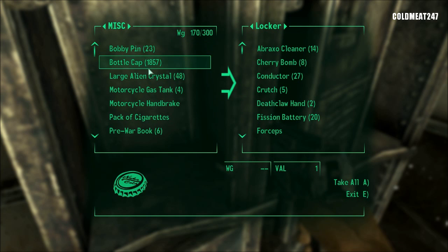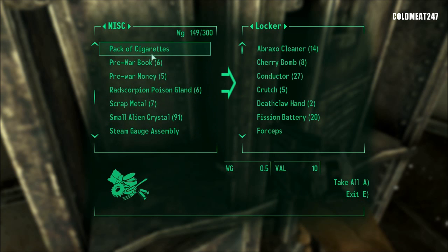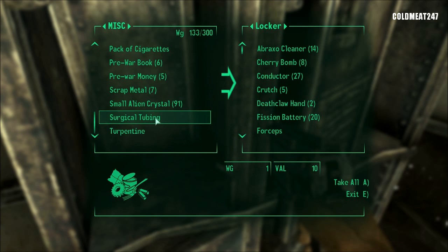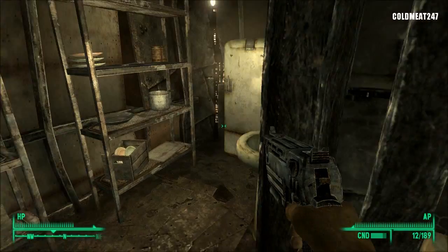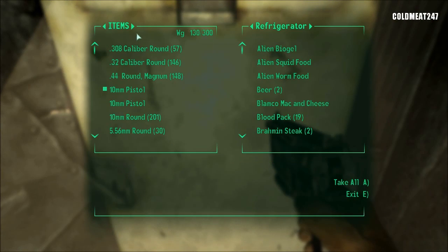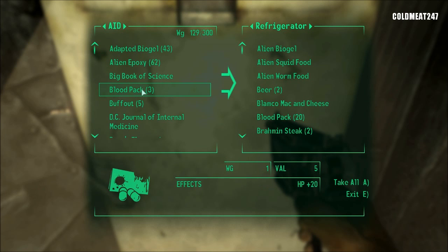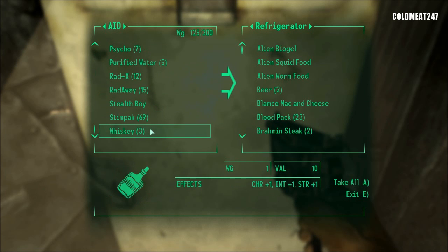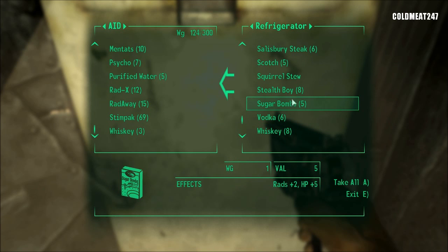Let's go to miscellaneous and drop a lot of stuff: tanks, handbrakes, the book. The money we're keeping. I'm gonna drop all of this — steam coach assembly, tubing, turpentine. We're doing good. I'm just gonna put a couple of things in my fridge, like the blood packs because I don't use them, and the meat. The stealth boy — why do I put a stealth boy in the fridge? Well, eventually when you got a bunch you can sell them all. It's not something that I use.